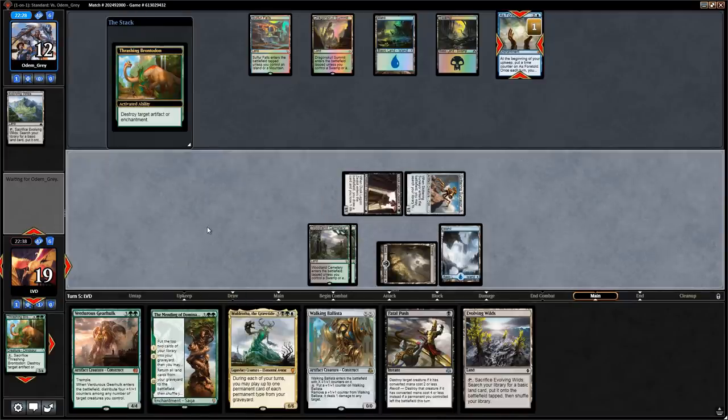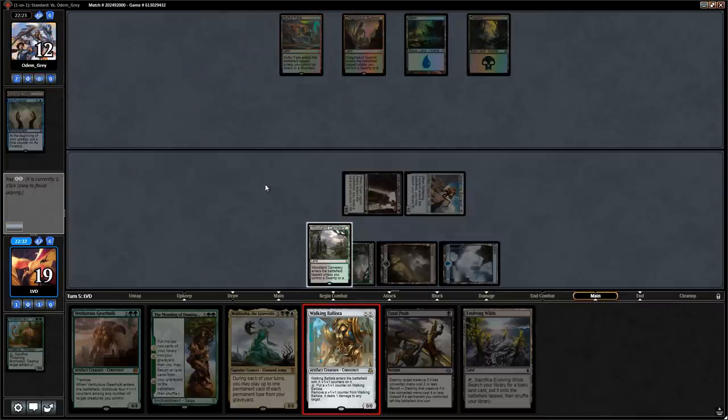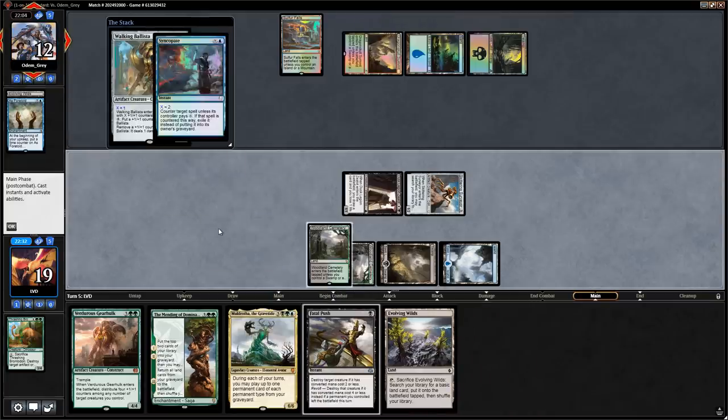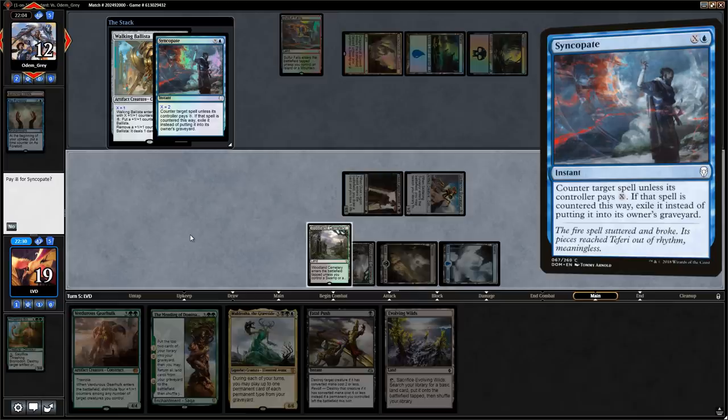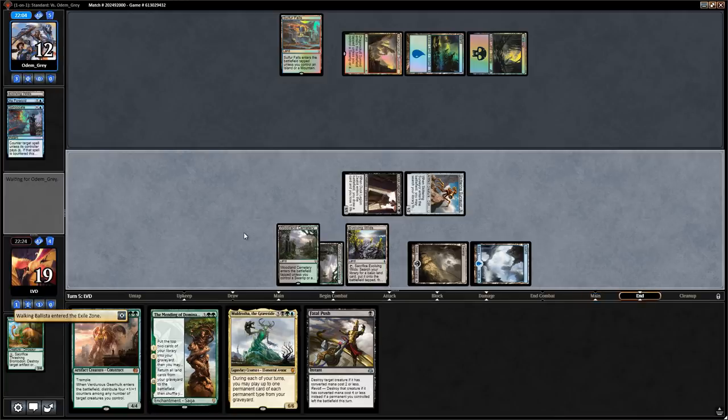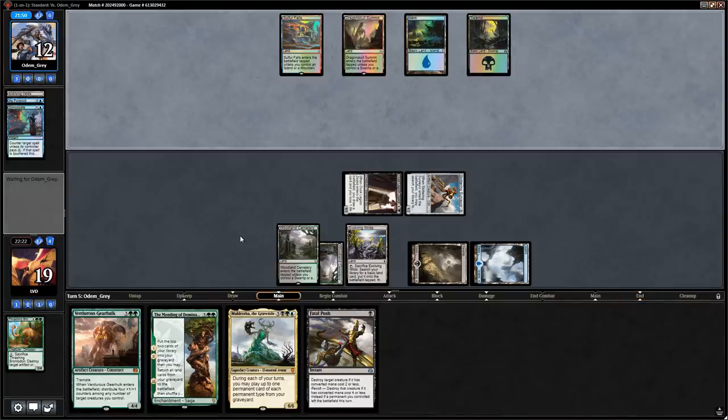We'll destroy it before playing the Ballista in case they have a Fatal Push for it. Opponent Syncopates for two — a little annoying since it gets exiled so we don't get it back with Mending or Muldrotha, but we still have plenty of other creatures. Our opponent is definitely on Grixis control. Next turn we get to go for Gearhulk or Mending while chipping in with our small creatures.